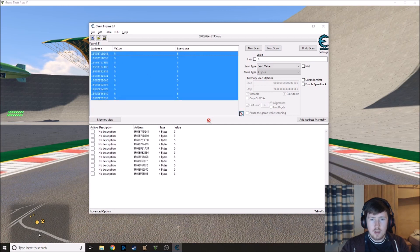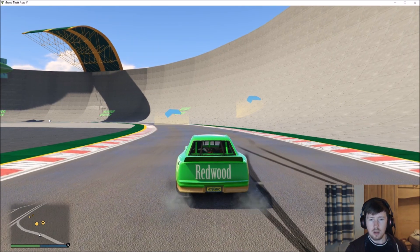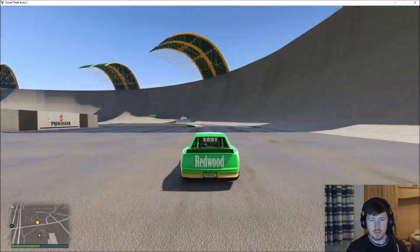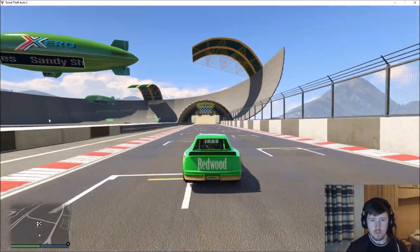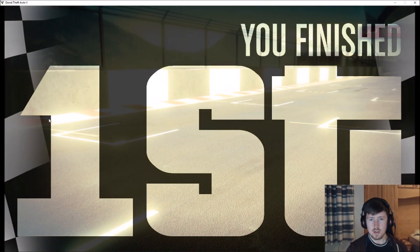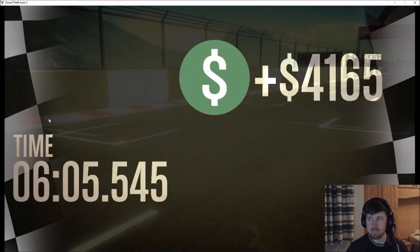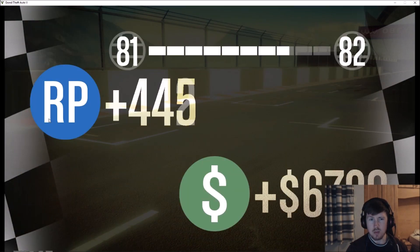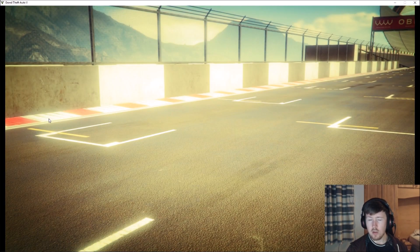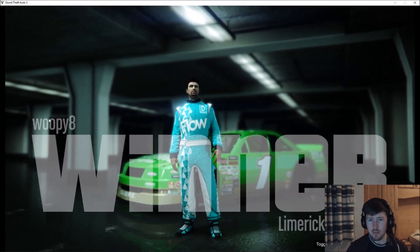I'm going to take these — those are my lap 5 values. I'm going to change them to 25, and then I should be able to go around and finish the race now. There we go — lap completed, finished first. A 25-lap race in 6 minutes. Get a reasonable amount of money and a reasonable amount of RP, but that's only because of how long it took. Had I completed that in one lap, I would have got less — but we'll get to that later.